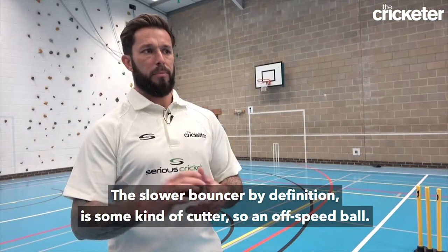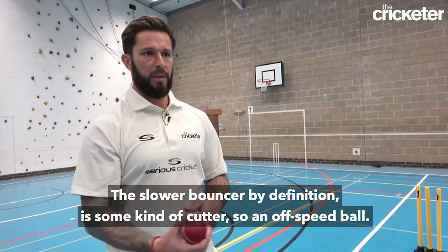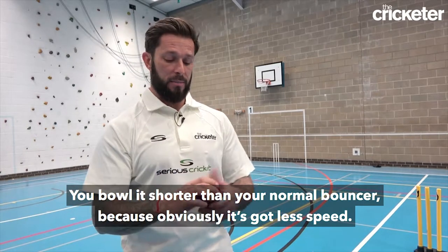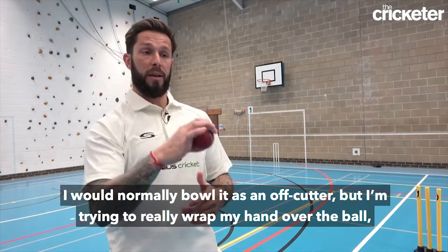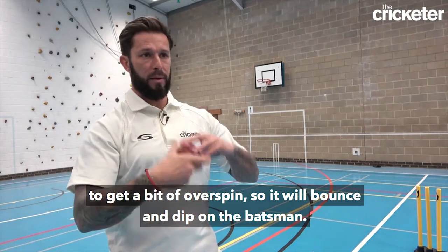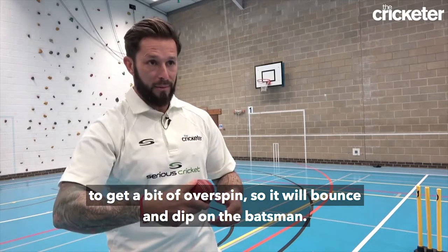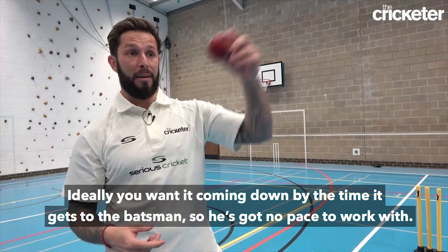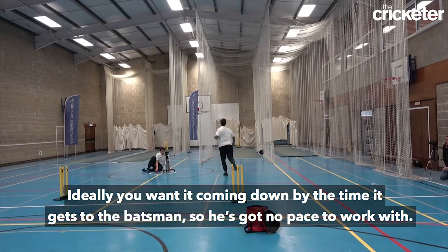The slow bouncer by definition is some kind of cutter — an off-speed ball. You bowl it shorter than your normal bouncer because it has less speed, and I would normally bowl it as an off cutter, but I'm trying to really wrap my hand over the ball to get a bit of overspin so it will bounce and dip on the batsman, ideally coming down by the time it reaches him so he's got no pace to work with.